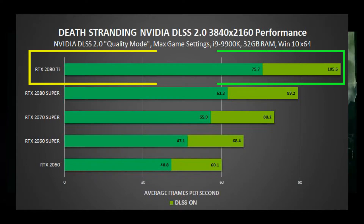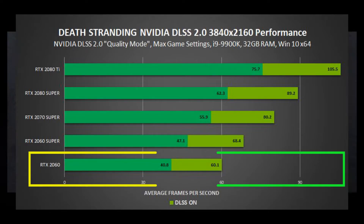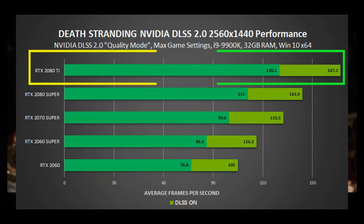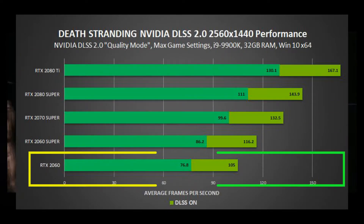Even the entry-level GeForce RTX 2060 delivers a huge performance gain of up to 47%, delivering a smooth 60.1 frames per second on average. At 1440p, you can get up to 144 frames per second at max settings with the 2080 Ti and the 2080 Super, leading to a gain of around 28%. The rest of the cards deliver over 100-plus frames per second, with a performance gain of around 37% for the RTX 2060.